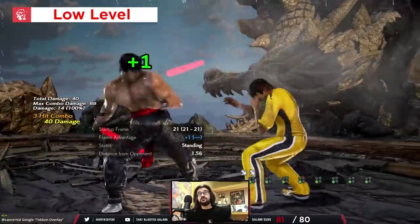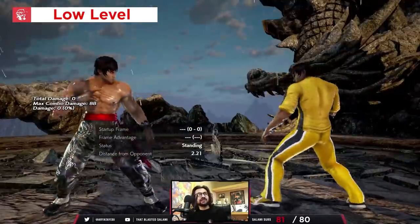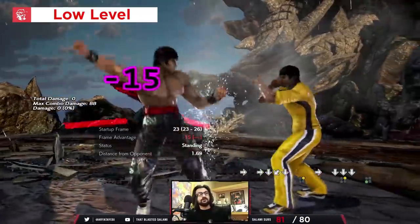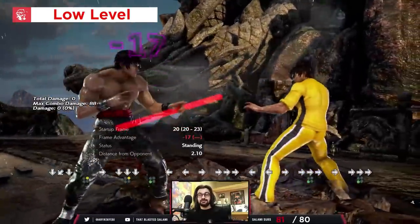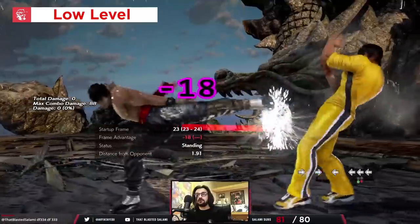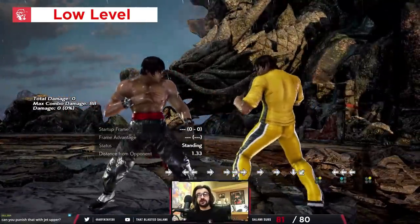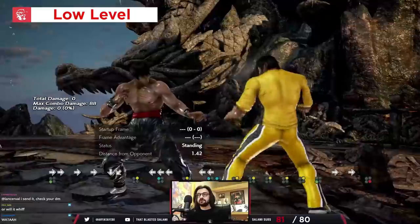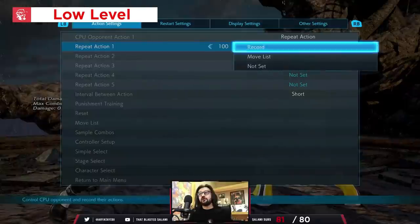Parry this string. If you ever see down forward 3, just low parry — it's a pure knowledge check. For things you should be launch punishing: while standing 2 is minus 18, bit of pushback though. Down 2-3 — launch punish. Forward forward 3 is also minus 18 — launch punish it; low level players will be rinsing this, especially from DSS. Back 1-2 is minus 14, but if you think he's going to finish the string you can just block — the string ender is also minus 14, or if you want to be a nerd you can sidestep left.